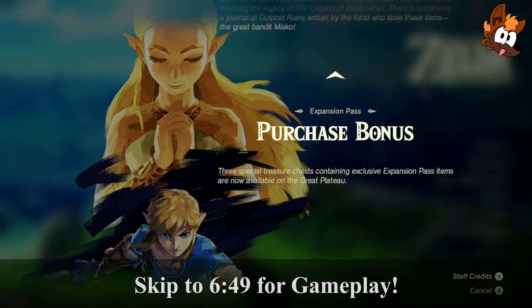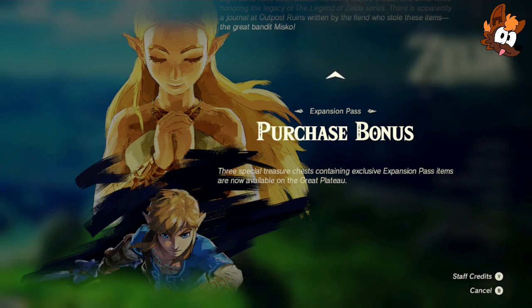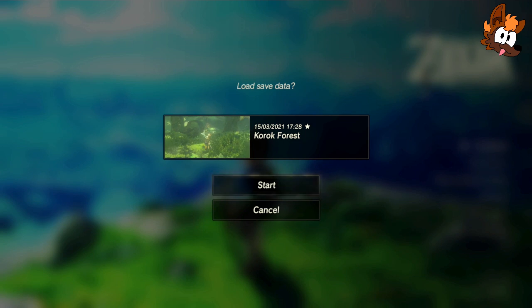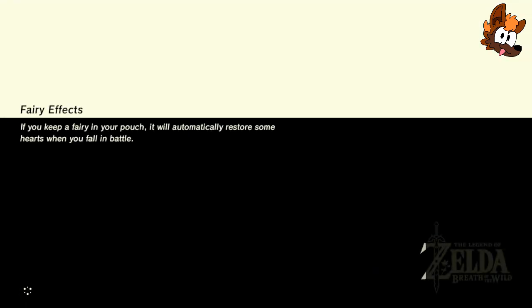Purchase bonus — three special treasure chests containing exclusive expansion pass items are now available on the Great Plateau. I know where two of them are because I've watched a few streams. I purchased this on the 18th of February 2023 — there was a 30% off discount on the Nintendo Store. If you've listened this far and haven't skipped ahead, the code word to put in chat is 'egg.' Timestamp starts now. That is all of the to-do list for Breath of the Wild — let's get started.